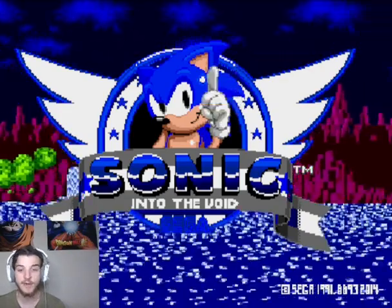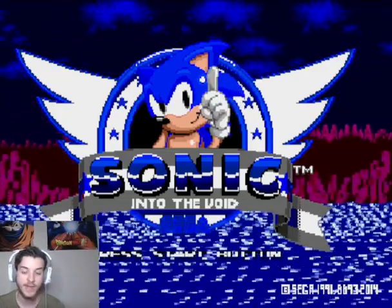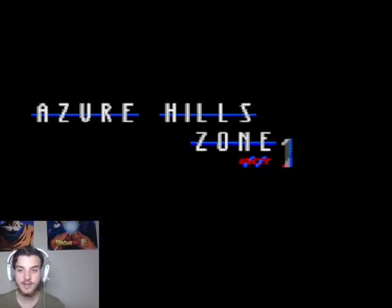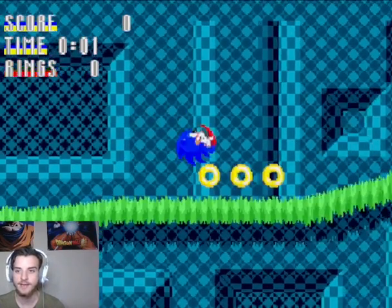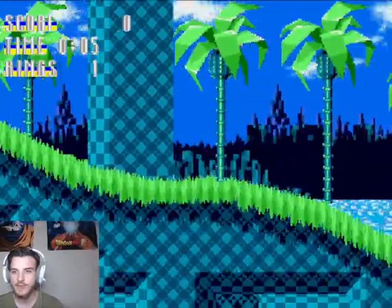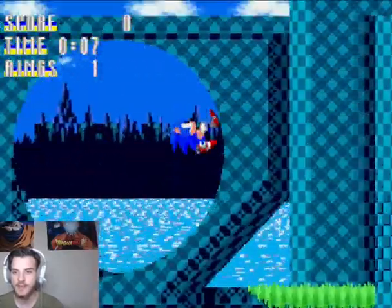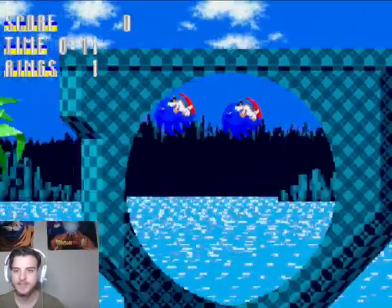Apparently this one takes place after Sonic Generations — that fact was listed in the description of the ROM hack itself. Let's give Sonic the Hedgehog: Into the Void a try. The map looks a little bit different, but I love this blue color. It's so satisfying to the eye. I noticed a glitch by the way whenever I was playing this.